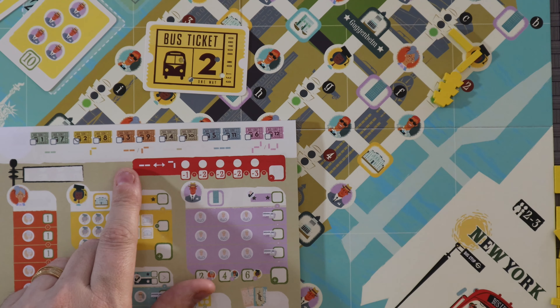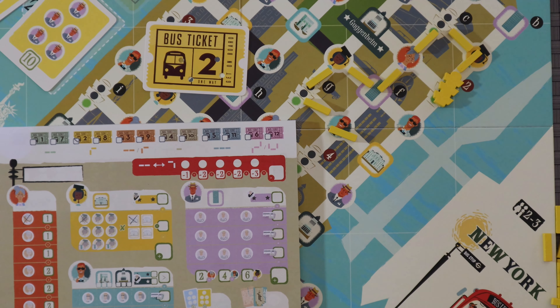What determines what's going to happen on your turn is where do you stop. Let's say another turn I wound up on this student — I would cross out the student right there. What's happening with students is you're going to be adding all of these up and trying to get them to their various schools along the route. So if I've managed to make this happen, I would cross that off, and that would be building up those points, because you're going to be multiplying however many students you get times however many different schools you manage to get to.